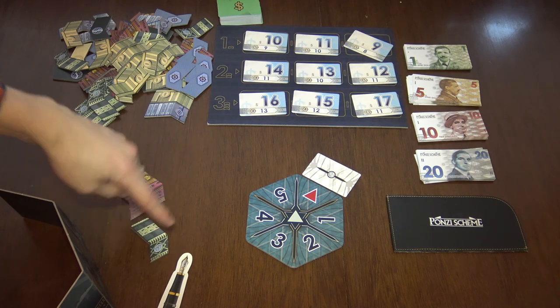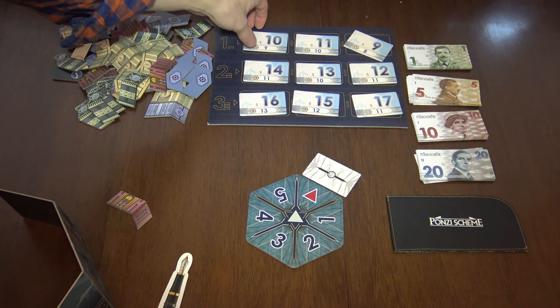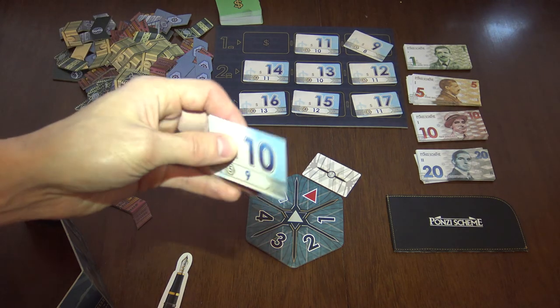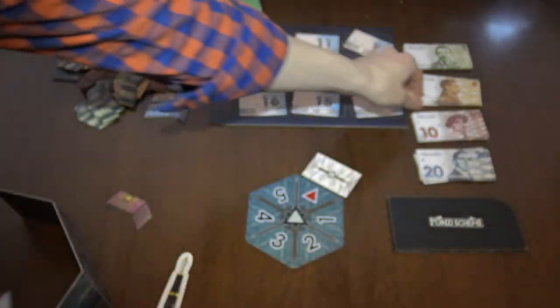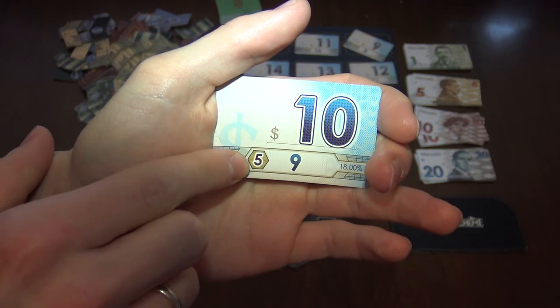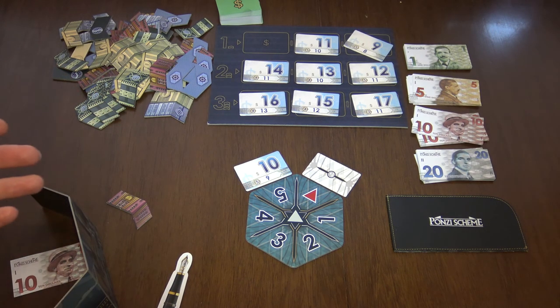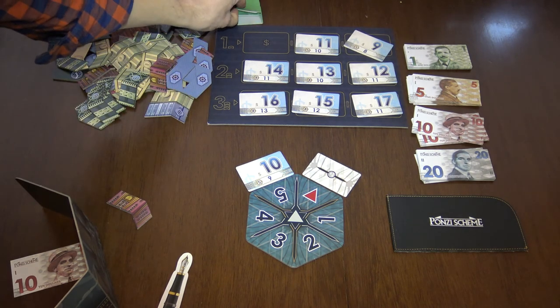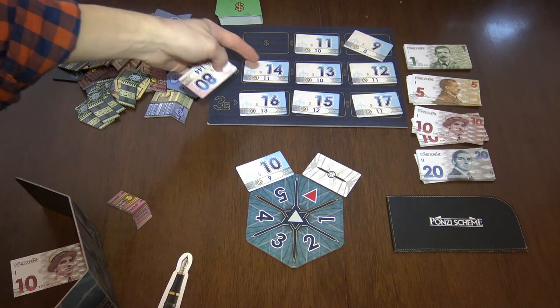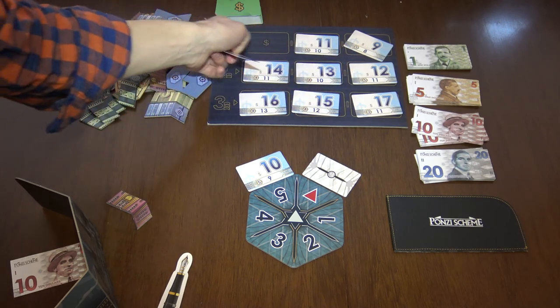You can also grab a different industry tile and take from its first row. Once you grab a card, it says you get some money — for example, 10 money — which you put behind your screen. It also says you have to place it on a certain position, like position 5. The lower number indicates how much in dividends you'll need to pay later when the wheel reaches this card. Then you replenish, and whenever you replenish, you always put the highest three cards, then the next three, then the lowest three cards.